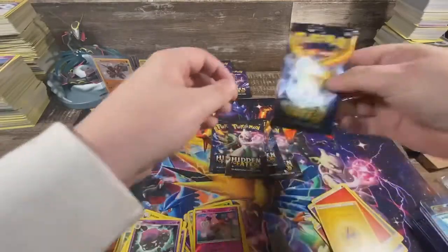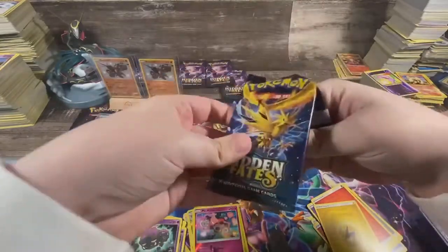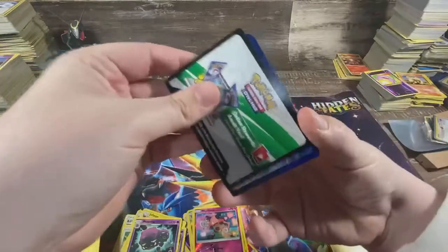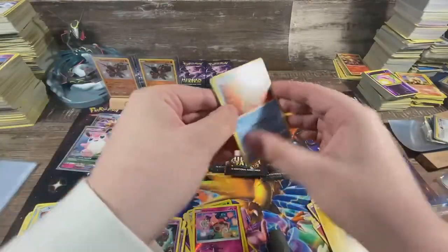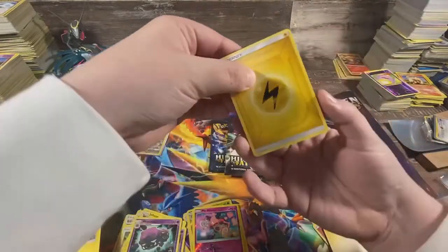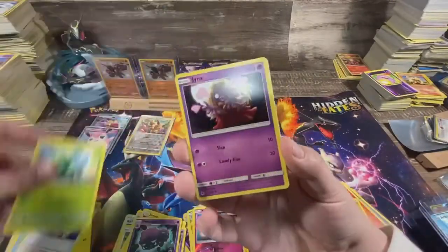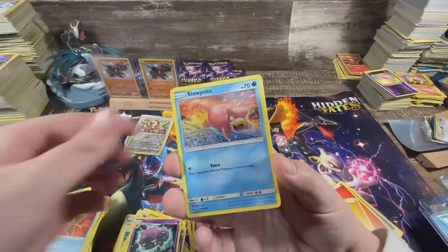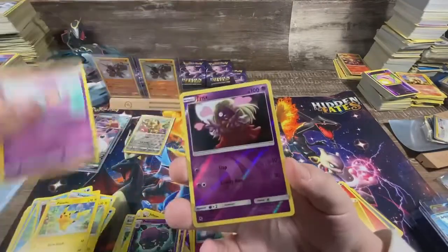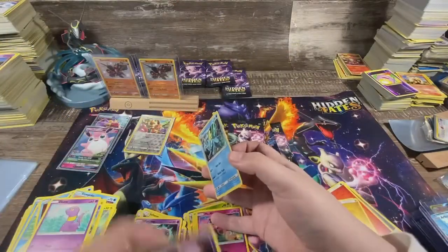Alright, five more packs — let's get it. Scyther, Jynx, Staryu, Slowpoke, Voltorb, Pikachu, Ekans, reverse Jynx, and a Vaporeon holo. Not great.